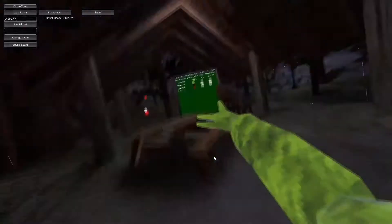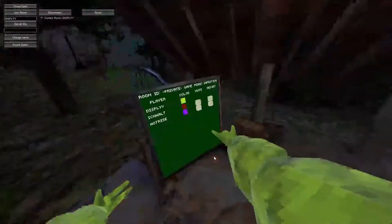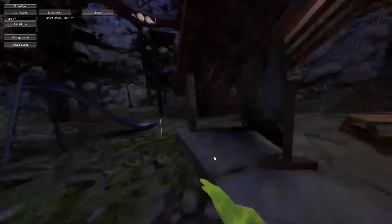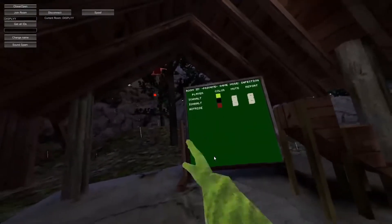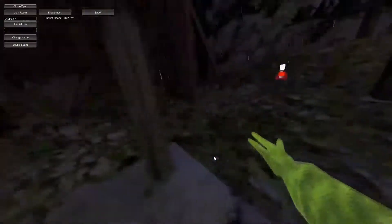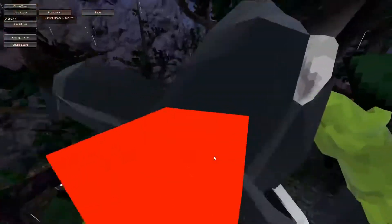Tag sound spammer — you press this button and it will spam the tag sound. You can do this in publics. Long arms — you hold your grip and you get long arms. Name stealer — right now my name is 'display' and now it changes. Button sound spammer — everyone can hear this.